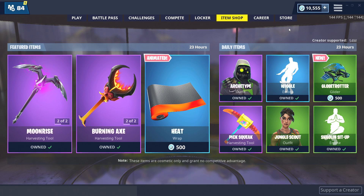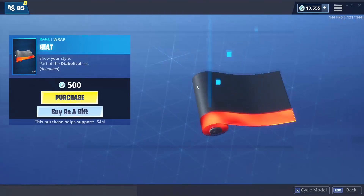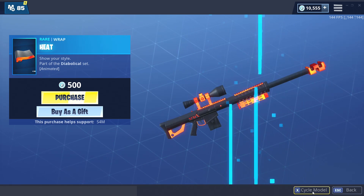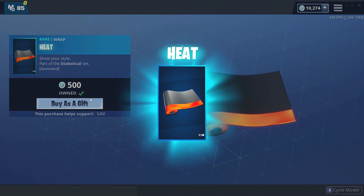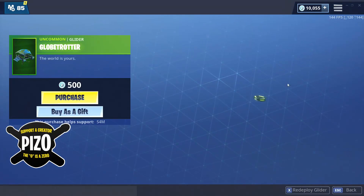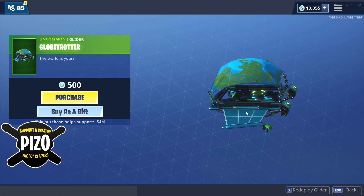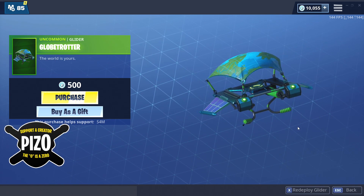It's Easter 2019, April 21st. We have a new wrap — the Heat weapon wrap. I like it, it's very nice, and we're getting it. If you would like to use me as your support creator, the code is piz zero — that's pizza with a zero. Just a random glider thrown in the mix: Club Trotter. It's an uncommon, which is definitely a fair rarity for this.